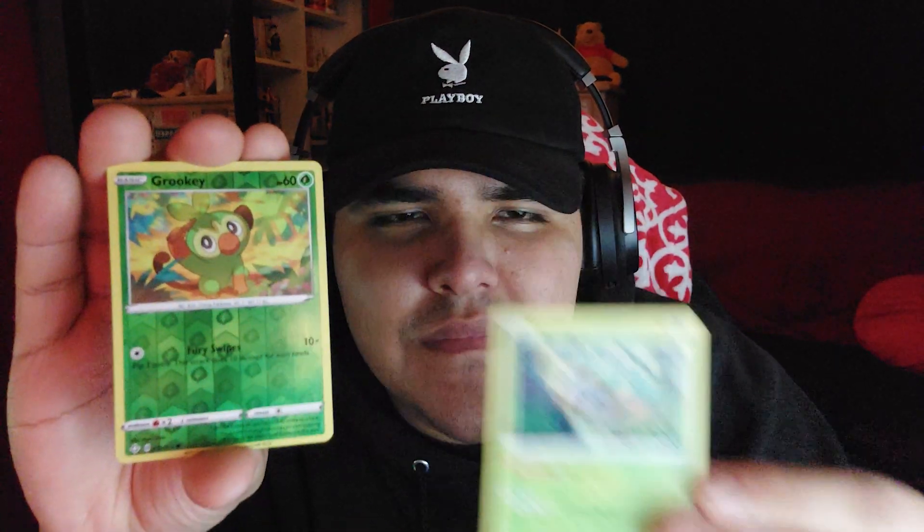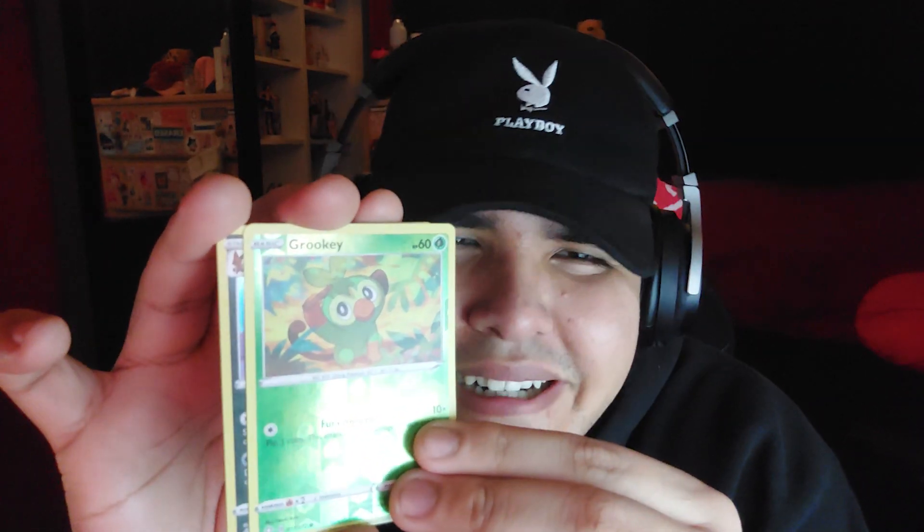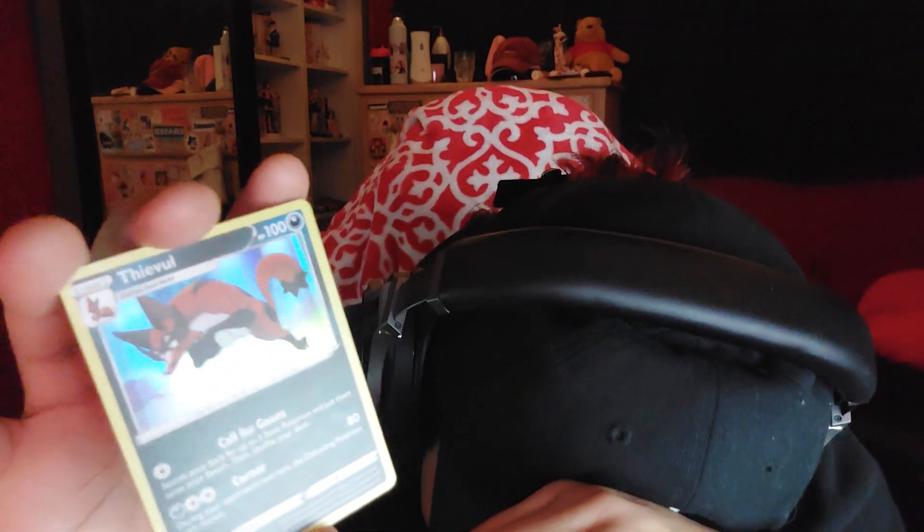We got Boss's Orders — that's cool. And Ball Guy — what a chad. A reverse holo and then a reverse holo evil one. Last pack of the day — this one has a Charizard on it, is that foreshadowing? Probably not. Give me something good. A reverse holo Rookidee. Another holo but come on — another holo Poke Kid. You gotta be kidding me.